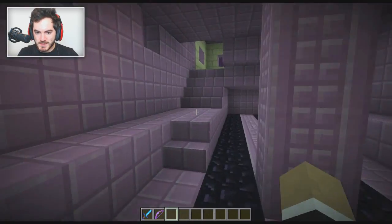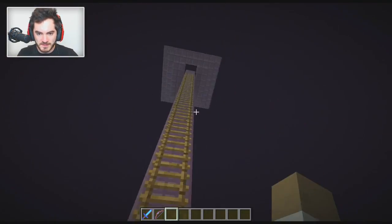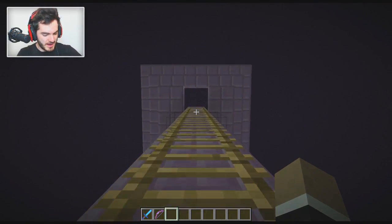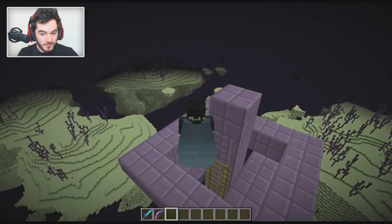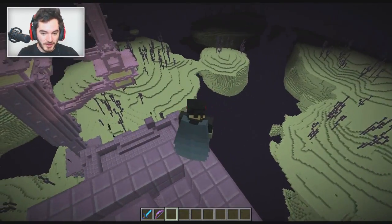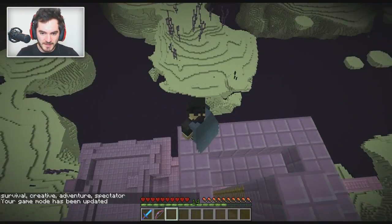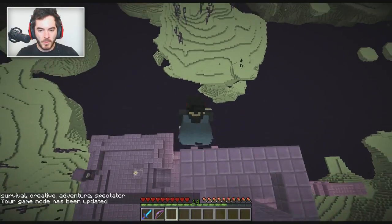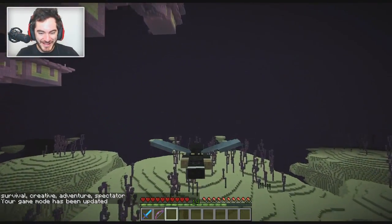Let's give it a little test. We'll go up to the crow's nest here and fly. Keep in mind this is survival — this can be used in survival, it's not creative. We'll go ahead and switch into survival and jump into the void. How awesome is this? Look at that!